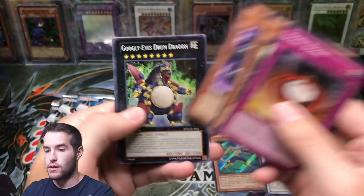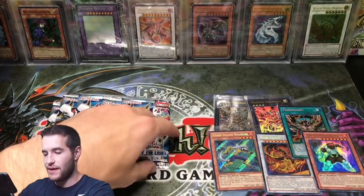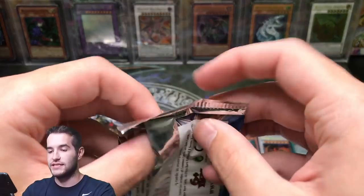Sonic Boom, Googly Eyes, Bujingi Wolf. Five packs left — our last five chances at a Star Eater ultimate or ghost rare. See what we can do.